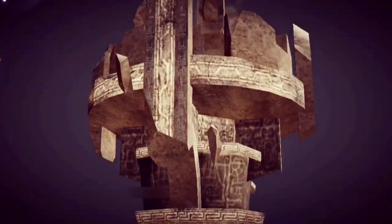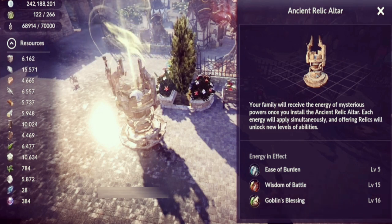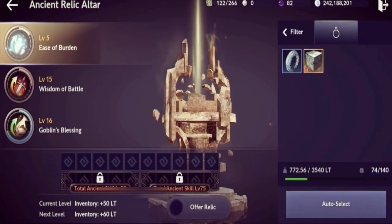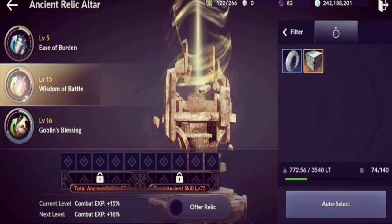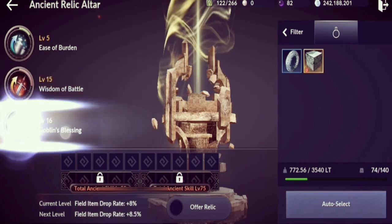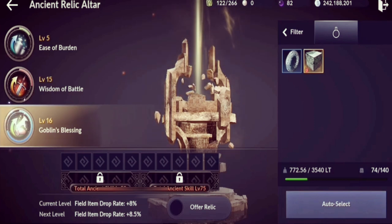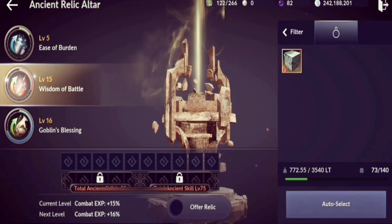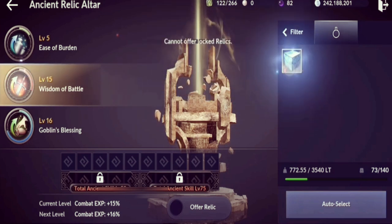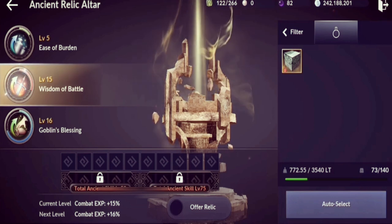The Relic Altar is where you feed relics you no longer need, similar to the Black Spirit feeding system but for relics. It lets you increase different stats: Easy Burden increases storage, Wisdom of Battle increases combat XP, and Goblin's Blessing increases drop rate. I'd suggest prioritizing Wisdom of Battle, especially since the upcoming tower update will require leveling many alt characters to level 60.